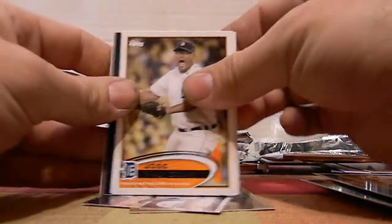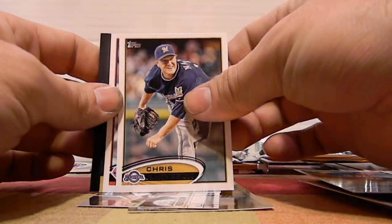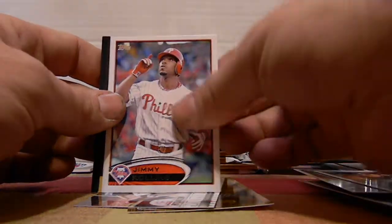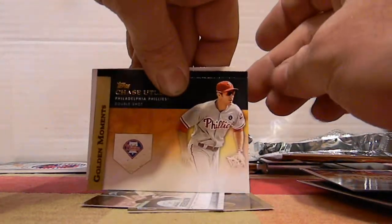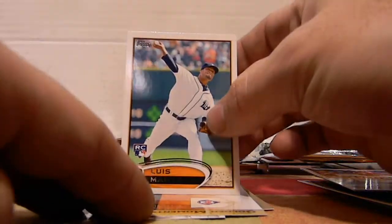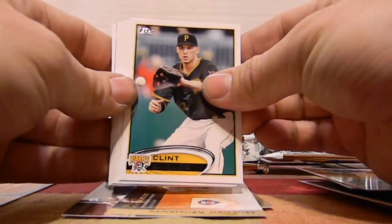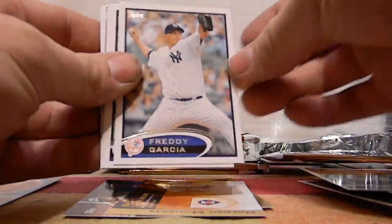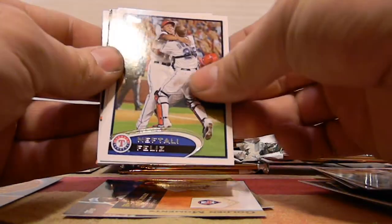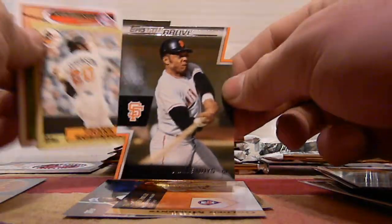Gallardo, Valverde, Greg Holland, Neverson, Jimmy Rollins — got a Chase Utley Golden Moments Golden Giveaway — and Lewis.